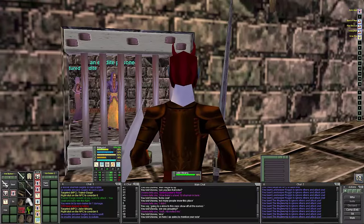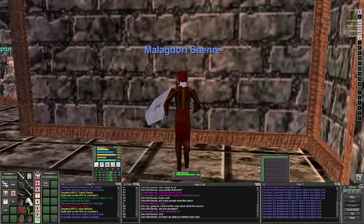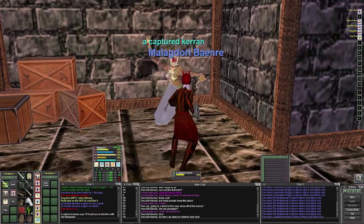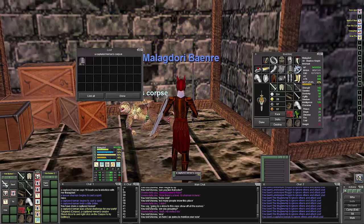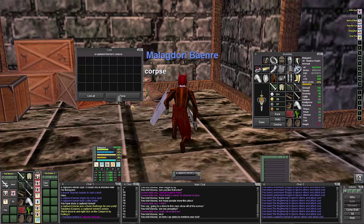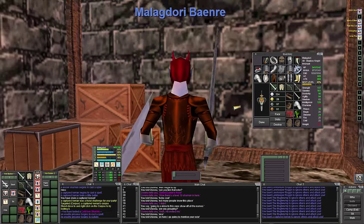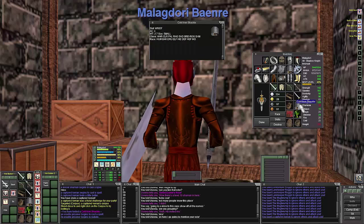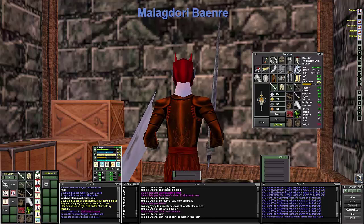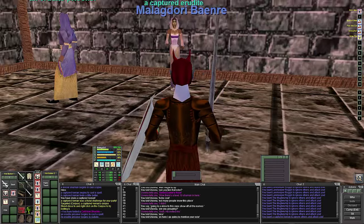The shackle drops from these guys and gives you a chrome, silvery, white look — at least on Dark Elves. It has 4 AC. I can't even carry the stuff I have — I'm getting overfull.